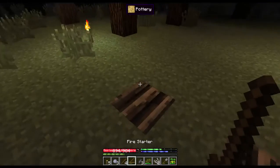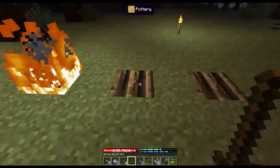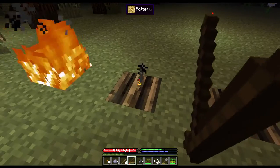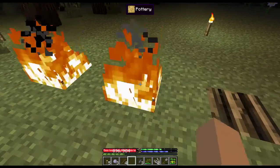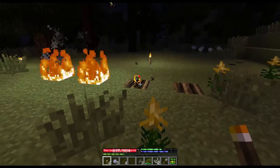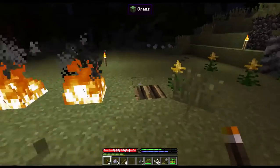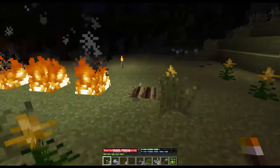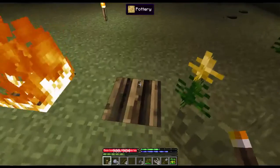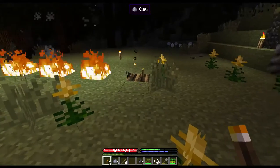Now you can start your kilns up the same way you started your fire pit, or you can do it this way — like throwing a match on it. It's got to land right on it, and that'll start it up too.